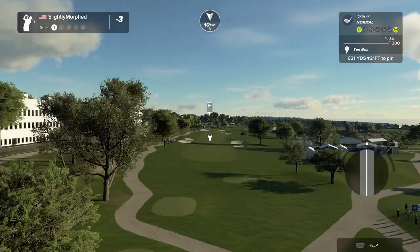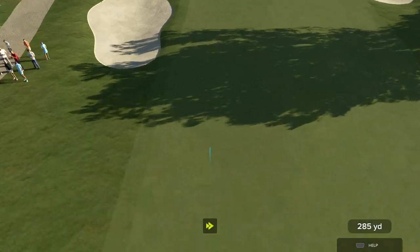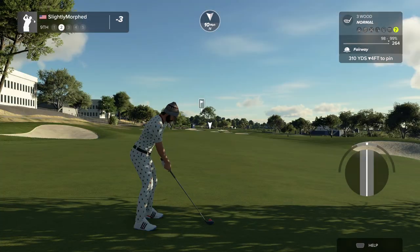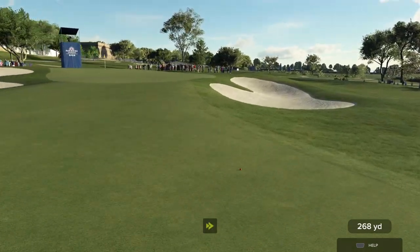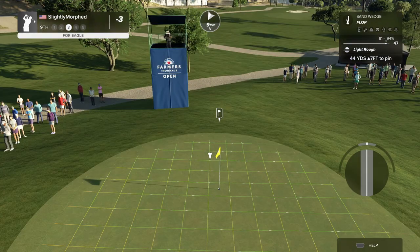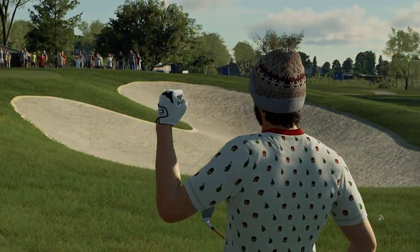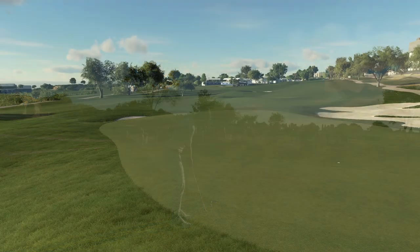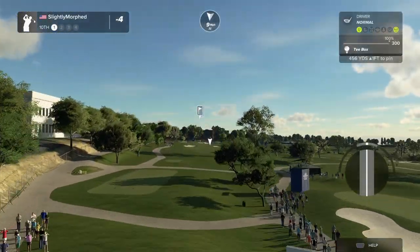The ninth hole is ready for us, hopefully you're ready for it. Oh man, you got a hold of that. Wind in my face — definitely can't make it. Oh, perfect! Give us a nice flop in there. Here's our third shot. Couldn't ask for a better flop than that — this is just a three-foot putt. Oh my god, I thought I missed it. Birdie! Your score is currently four under par.